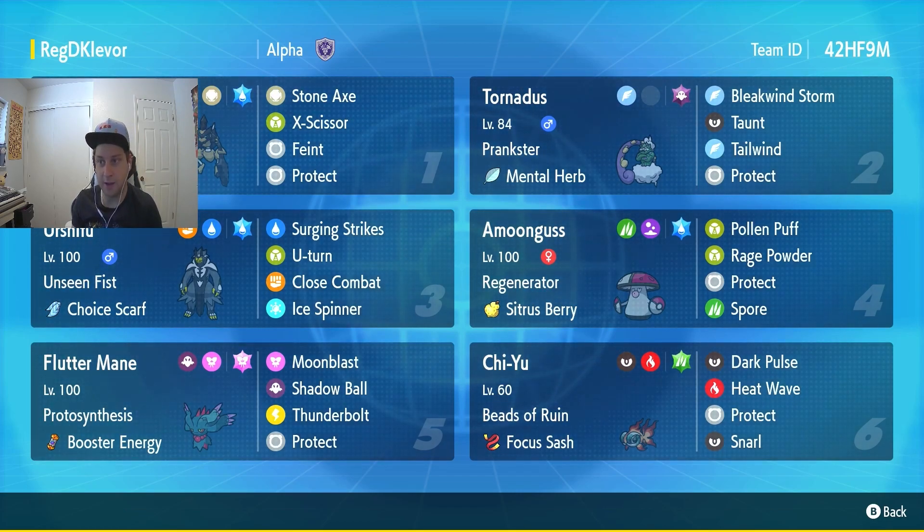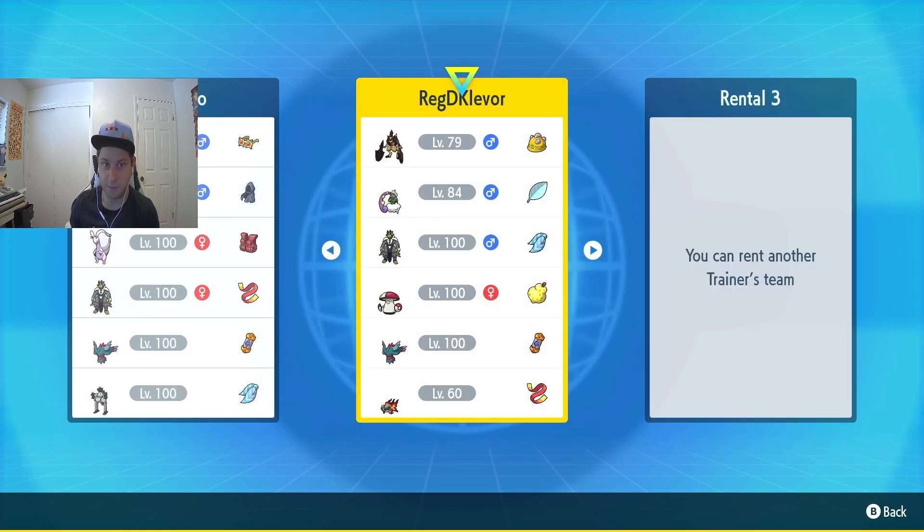We've got a team of Kleavor, Tornadus, Urshifu, Amoonguss, Fluttermane, and Chien-Pao. We'll be using these six hopefully to get a 3-0 today. In our last video we went 4-0, so hopefully we can keep the streak going and get some good wins. Let's go ahead and hop into the first battle.